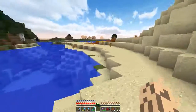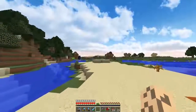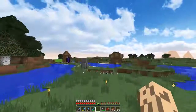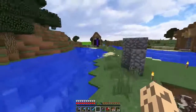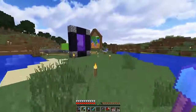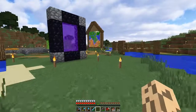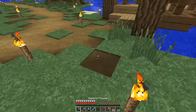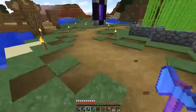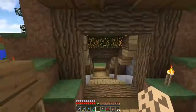Before we continue, I'd like to talk about the paths we've made around the outside of the base. I'm actually thinking of tearing them out and replacing them with that gravel variant of path I've made. My reasoning is I think it looks a lot better, and those path blocks would be better for an area that hasn't been walked on as much — maybe some side paths. But we don't actually have enough gravel yet.